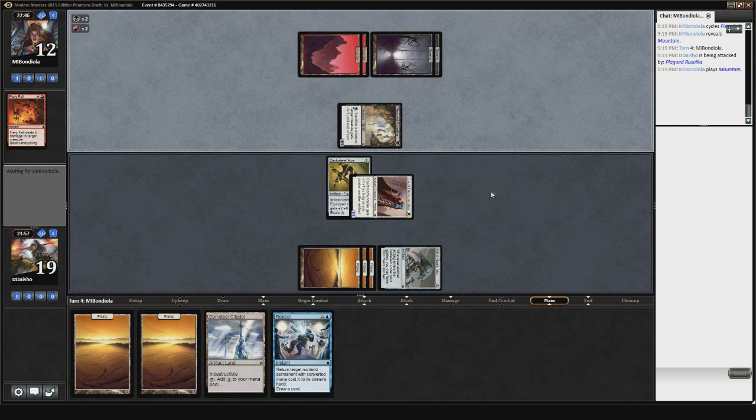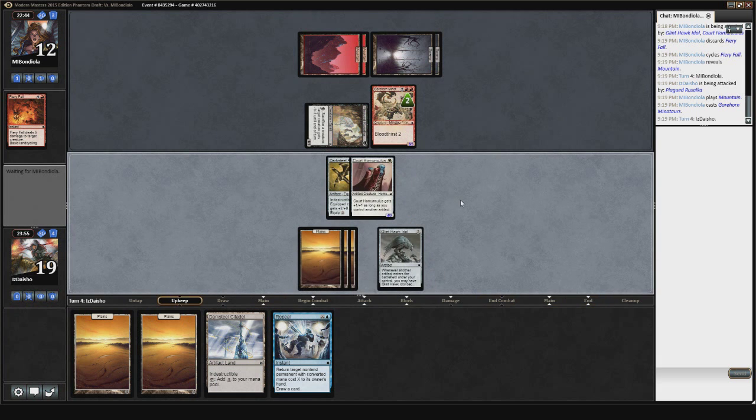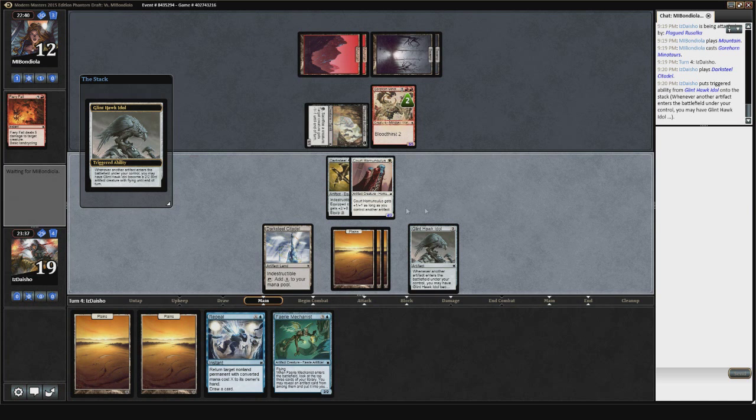He's got a Gorehorn Minotaurs, so I can't even Repeal that without an island — but I'm still in all right shape here. Not really a great draw though. This is sort of one of those turns where playing the Darksteel Citadel will actually benefit me, because I'll have enough mana to move the Darksteel Axe back to the Court Homunculus. I obviously can't attack into the Gorehorn Minotaurs, so let's do it this way. If I draw an island next turn I'll have enough mana to bounce the Gorehorn Minotaurs, and that should buy me enough time to be able to close the game out.